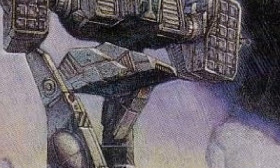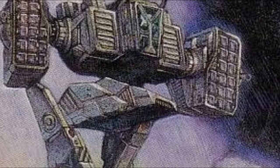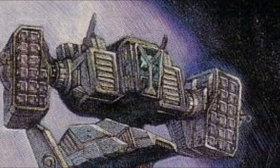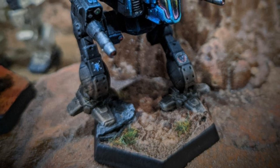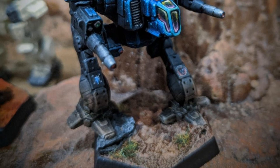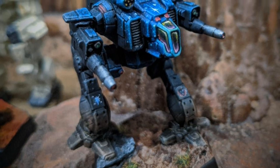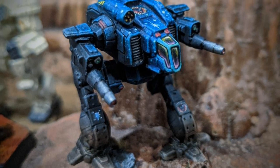Configuration I has an ER medium pulse laser and an improved heavy medium laser in each arm, all linked into a targeting computer. Each side torso also carries a Streak SRM-6 with one ton of ammo. Configuration J is a model of advanced Gauss technology, mounting a total of six AP Gauss rifles and a massive HAG-20. It uses a light probe to scout for enemy infantry. Configuration M is a quick striker, mounting a large pulse laser in each arm and an ER medium laser in each side torso, with three extra heat sinks to mitigate the heat.